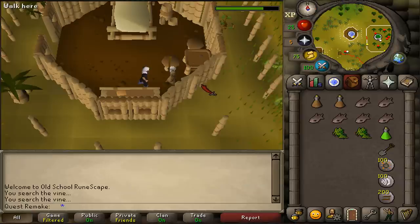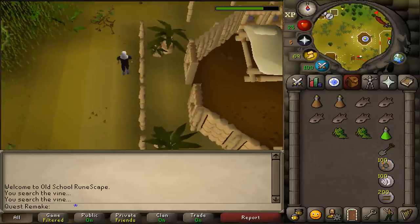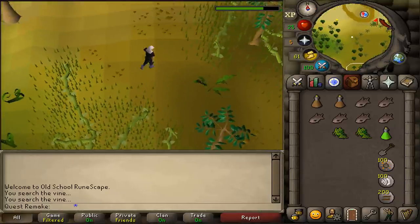Once you've returned to Trufitus, use your cleaned herb on him and he will request the second herb. Next, let's go northeast. There are only 2 out of 5 herbs which take this long, by the way. Keep running northeast from Trufitus's hut.